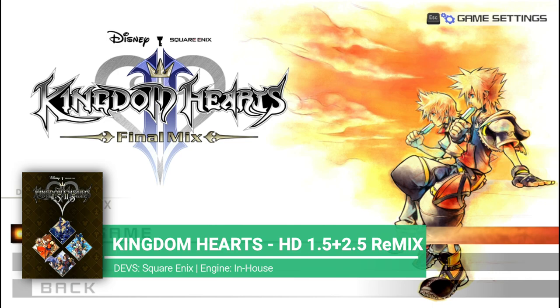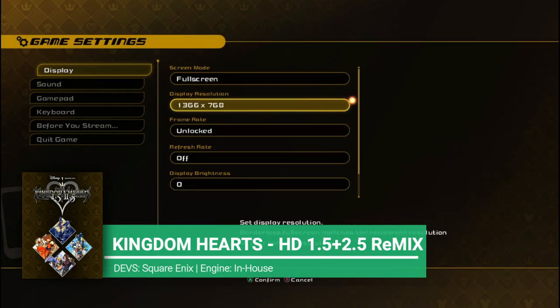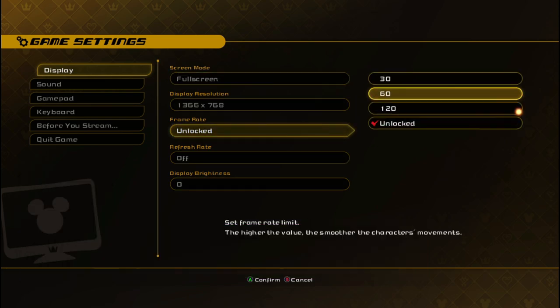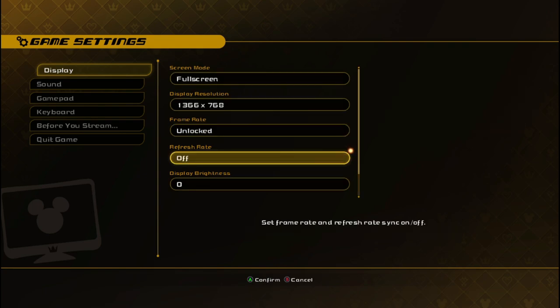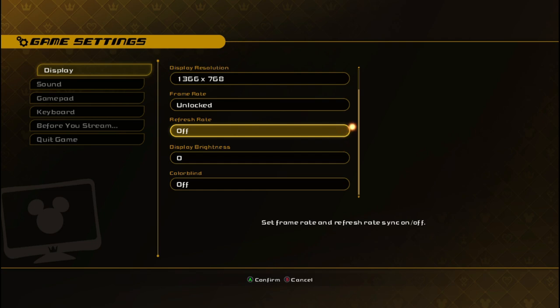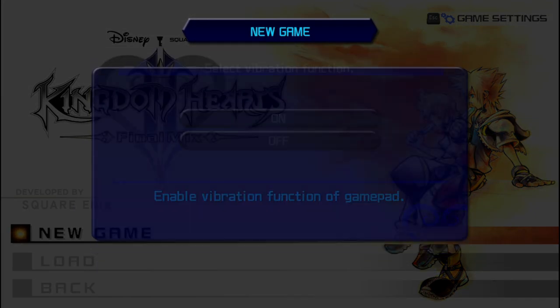For today I have Kingdom Hearts HD 1.5 Plus 2.5 Remix, a game developed by Square Enix. This is a pack of very old Kingdom Hearts games and should pose no trouble to play with the GT 740M. For the graphical settings, the game only packs resolution, frame rate limit, and also vsync.